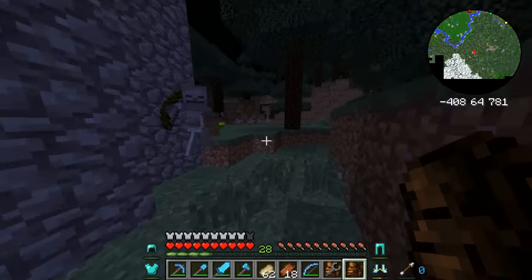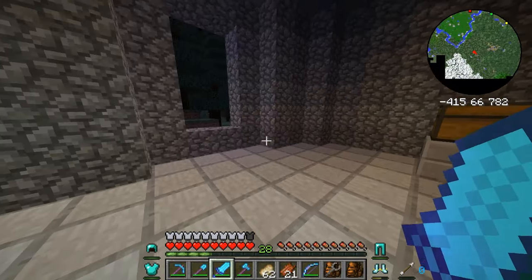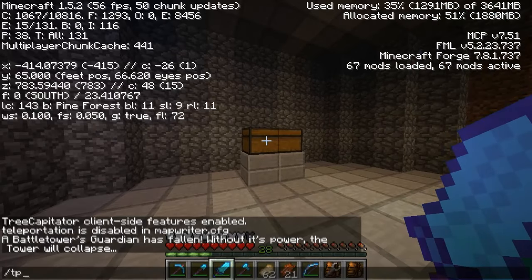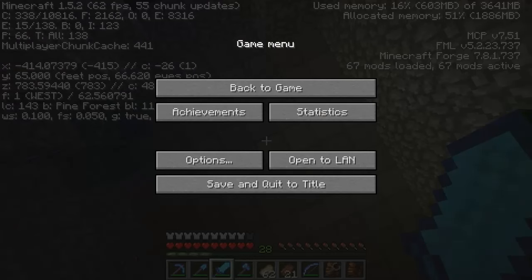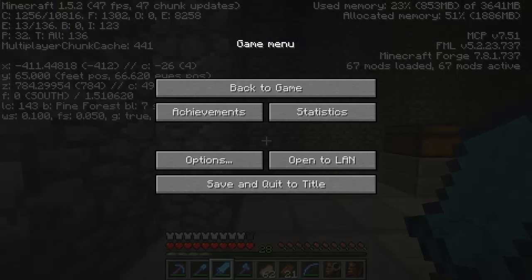Oh, what way did we come from? I'm just going back up into the tower to write down the coordinates. At P, minus 414, 625, 783. Which way are we facing? We were going south. So to keep going south — there we go, Control S.